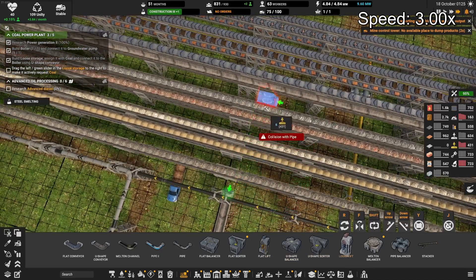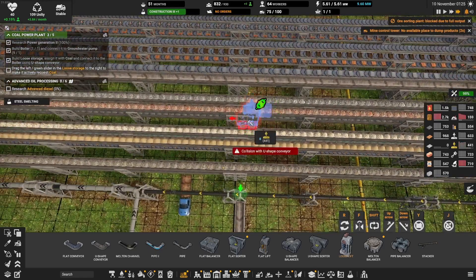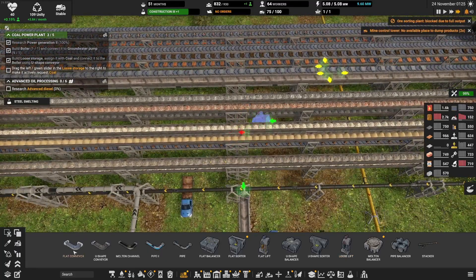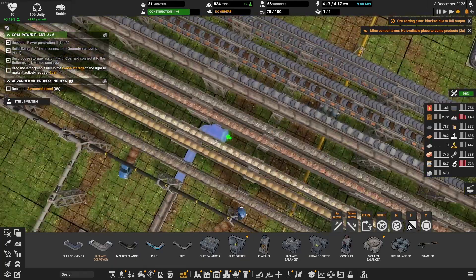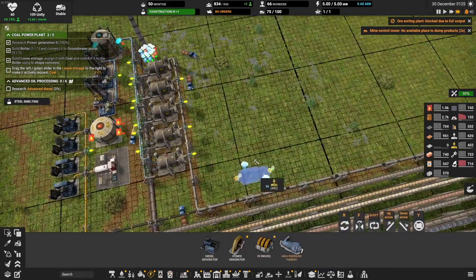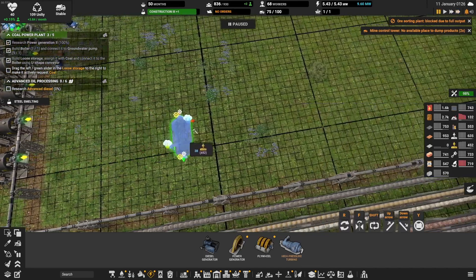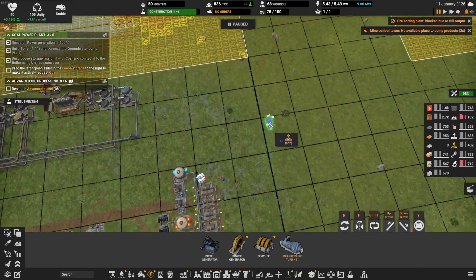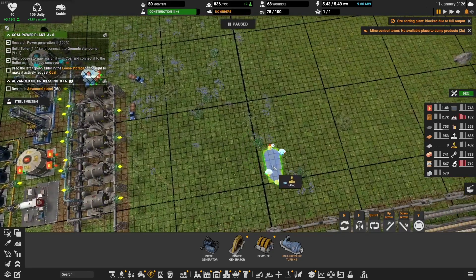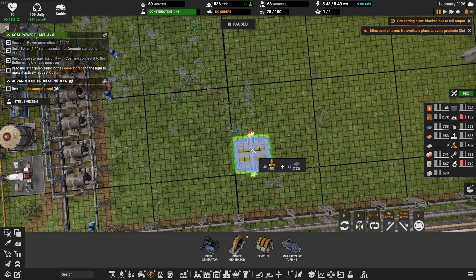Let me speed this up a little bit. Coal is coming in and at the same time I started to make the power plant itself. In case you just heard a crash, that was my chair — not crashing, but making sounds, which let me know that I should lose a little bit of weight.